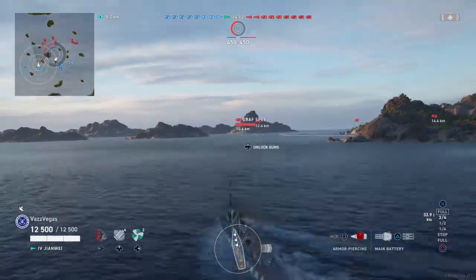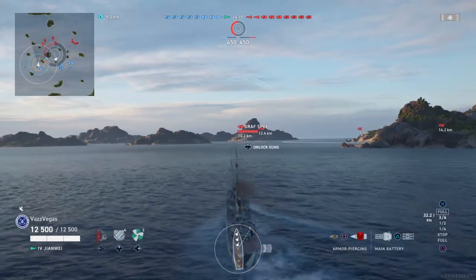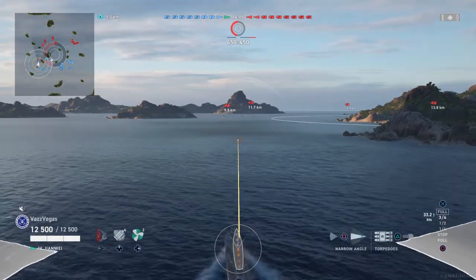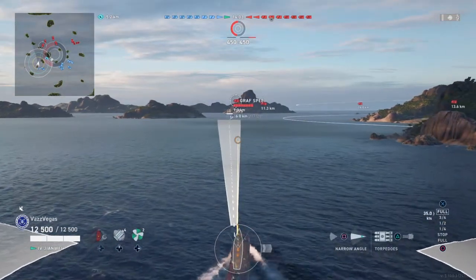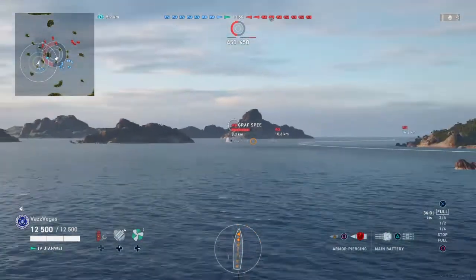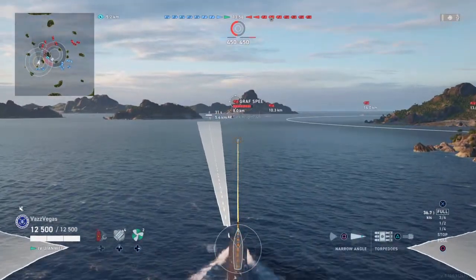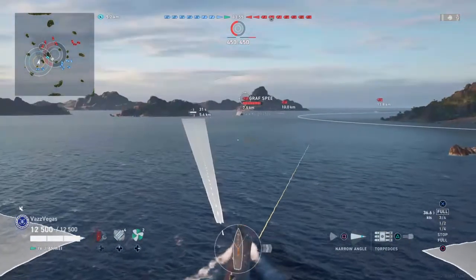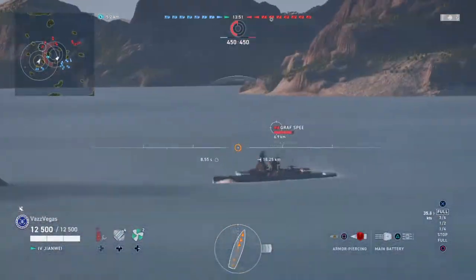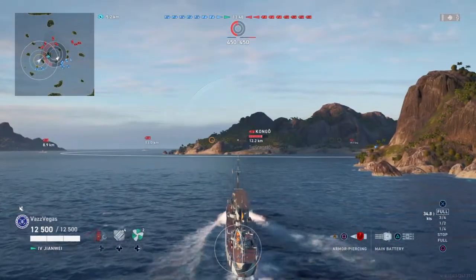These Pan-Asian Destroyers — their claim to fame are their deep water torpedoes. What that means is that their torpedo detectability is quite low, and apparently their chances of incapacitations are higher, although I don't notice it personally. So overall the torps are just harder to dodge. The trade-off is you can't hit Destroyers. It's just something to keep in mind if you are playing these ships for the first time.